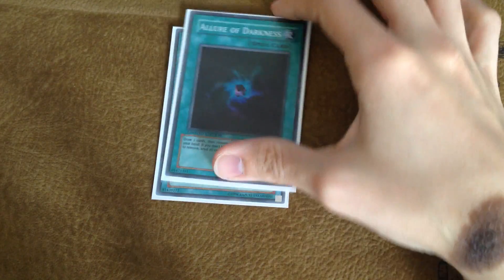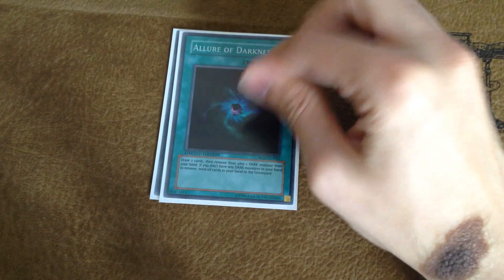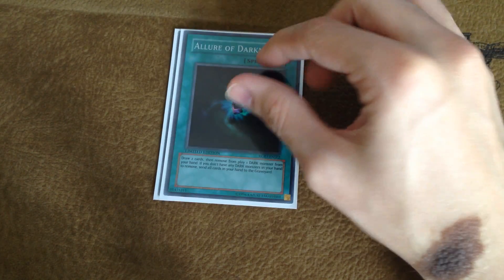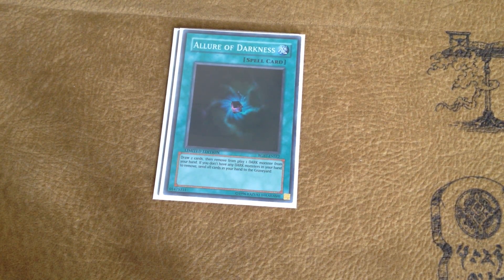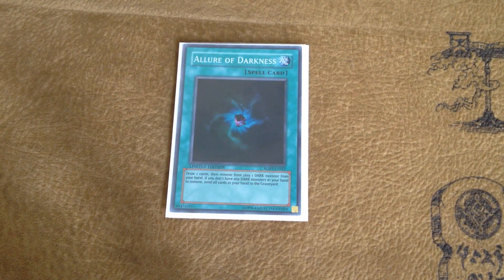I'm then playing one Allure of Darkness. It's just such good draw power, really good hand modulation for getting rid of some of the dead cards in hand. As I said, we do play three Beasts so sometimes they can lock up in hand, and the Allure comes in handy for those situations.